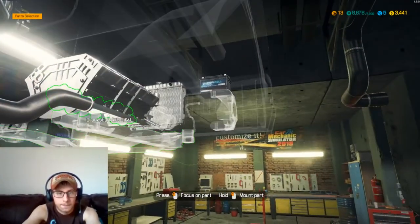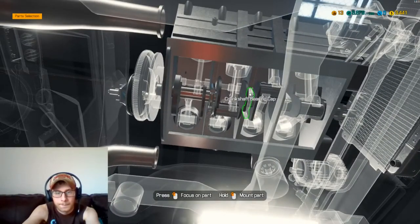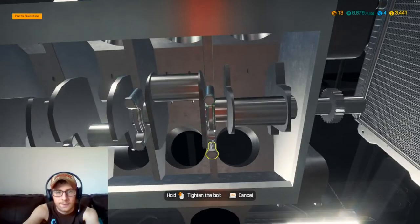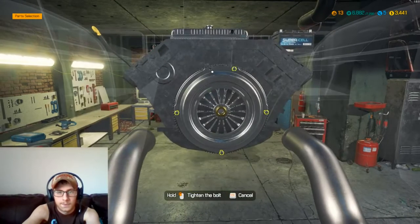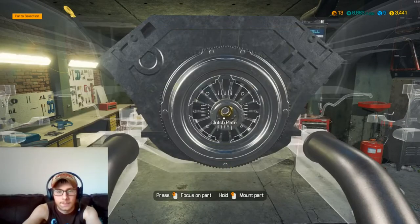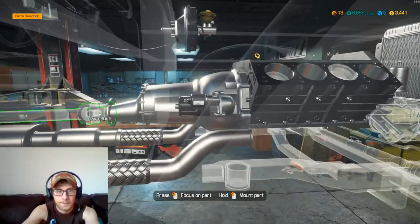Switch back to part mount, get our crankshaft put in, now we'll get its bearing caps put on. Now we'll go ahead and add our clutch parts — get our gearbox put in and our drive shaft. We'll start with the flywheel, get our clutch plate, and then our clutch pressure plate, get that bolted in. Get our bearing put in and then we'll throw the gearbox in, and then we'll get the starter, and then go ahead and get the drive shaft put on.